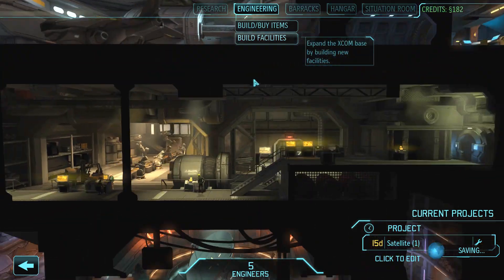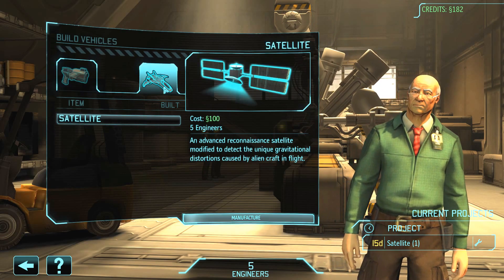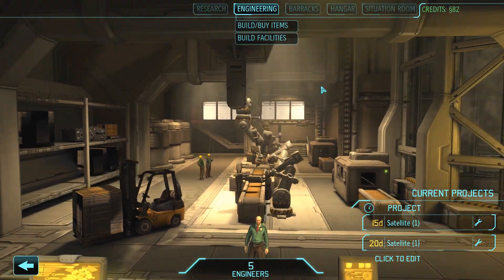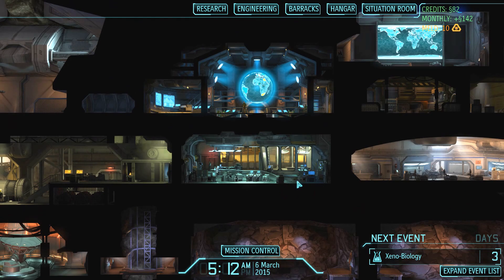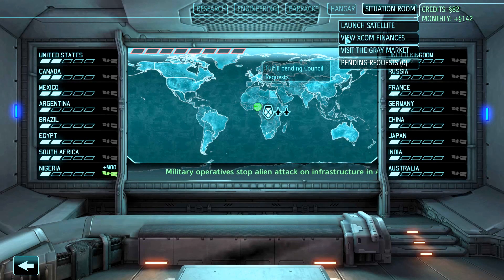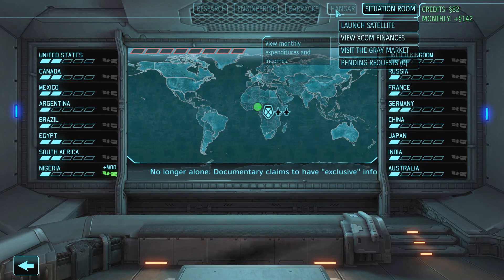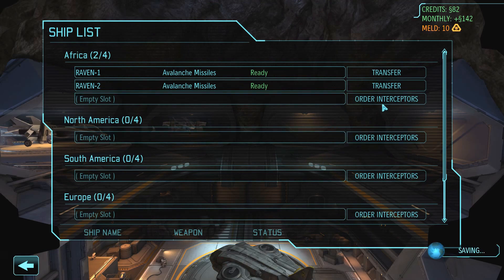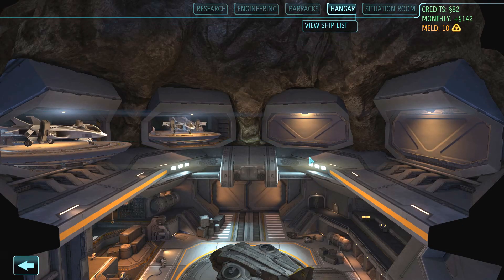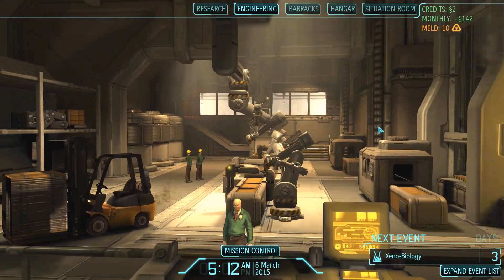Research has three more days remaining. Engineering has one medkit done and one satellite building — let's build another satellite. Because it takes so long, you always want to be building satellites to get maximum coverage so you don't lose a country. Launching a satellite reduces panic level, which is always good. We have two interceptors — let's order two more. That puts us down to 80 currency.